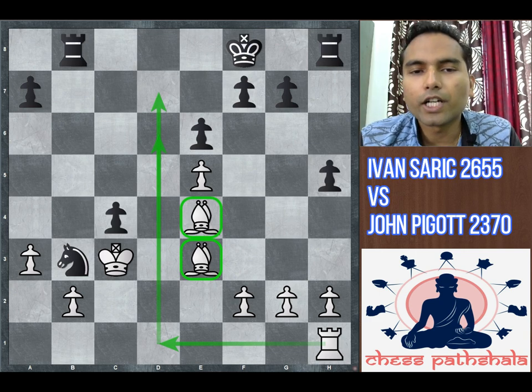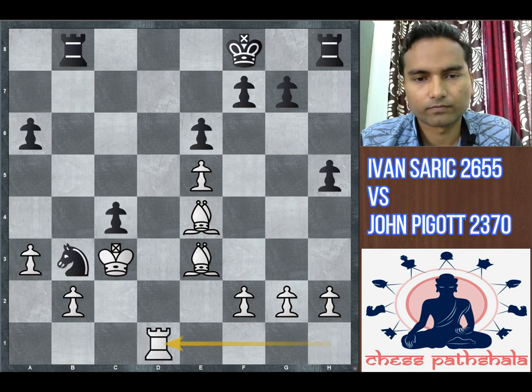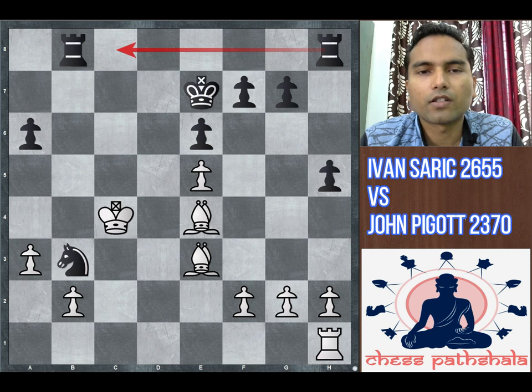Now that the dust has cleared, it is time to assess the situation. Black is an exchange up, but white has two beautiful bishops on e4 and e3, covering a lot of squares. Black's queenside pawns — the c4 pawn and the a7 pawn — are both attacked and quite weak. It is extremely difficult for black to manage and defend both pawns. The king on f8 is also not ideally placed. White plans to activate the rook from h1 to d1 and then to d7 or d6.